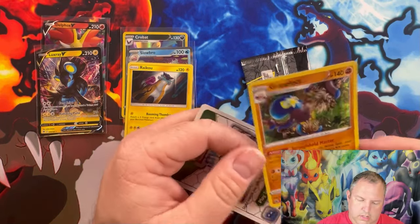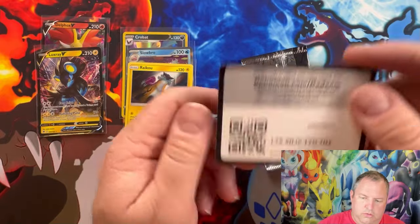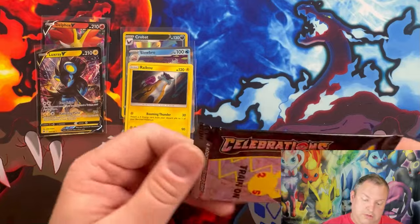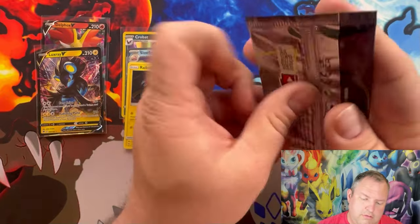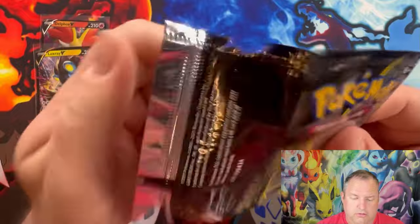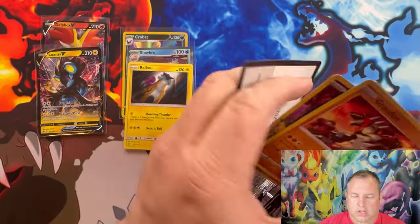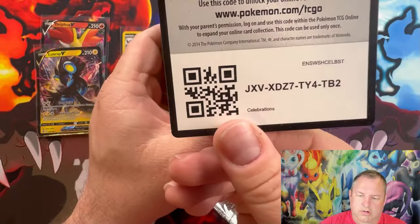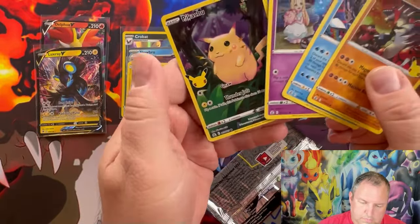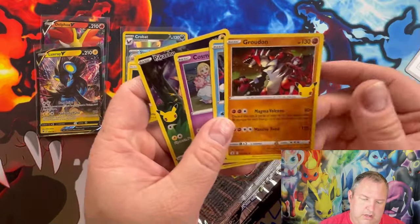Our card is a Grapploct from Chilling Reign. Sword and Shield Brilliant Stars code card, and of course this is a Celebrations pack — we do have a chance at the Charizard. There's your code card for Celebrations. I'll just go ahead and show you these — I've already got all these. So you have the Pikachu, the Cosmog, the Kyogre, and the Groudon.